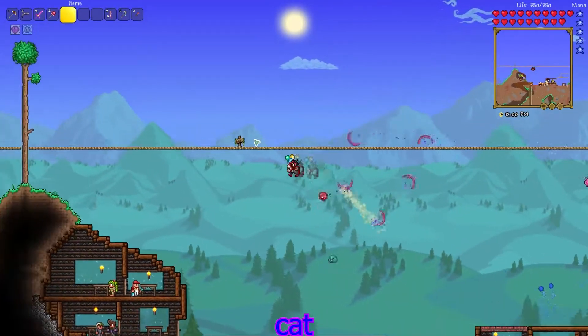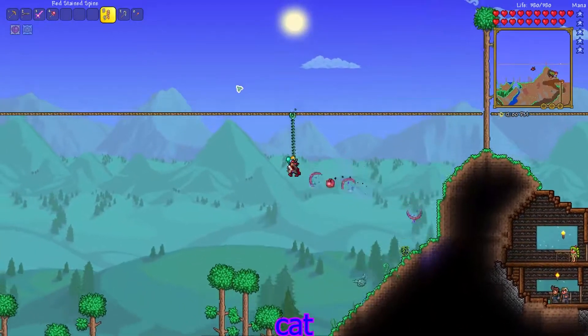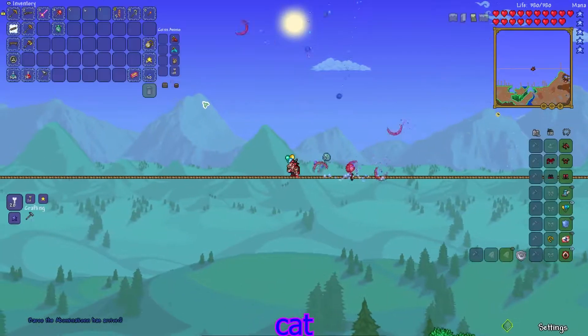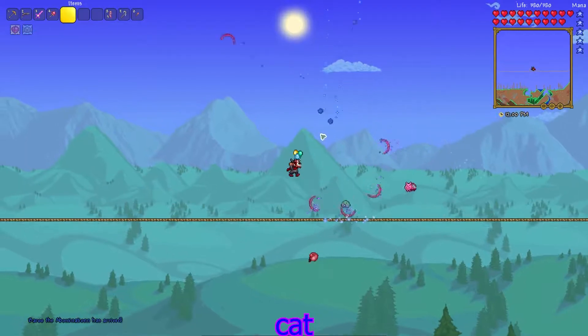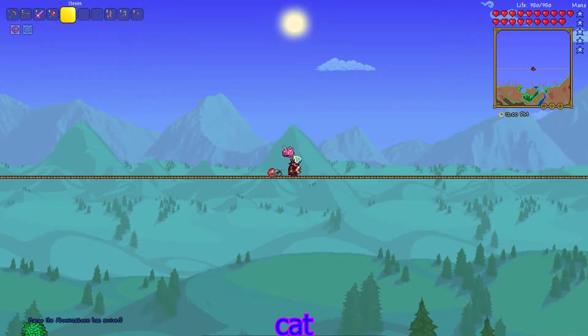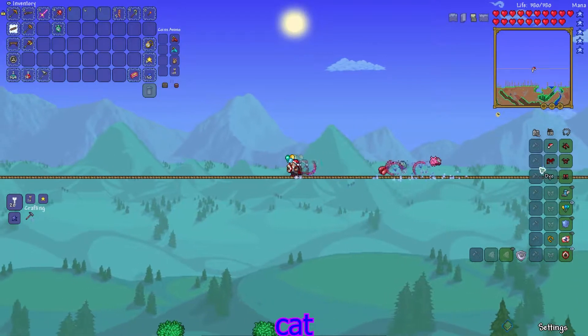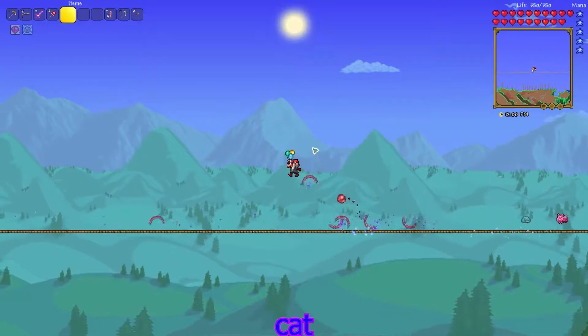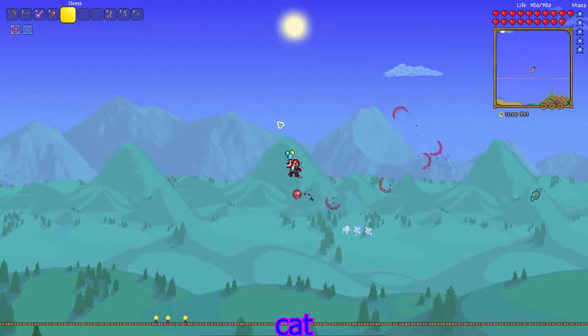We're gonna do the Brain of Cthulhu today — I'm actually really excited. I blasted open a big area and cleared it out. Actually, before we start, I probably got the best item in the game — look at this! I got a new NPC and I got the Mrs. Claus hat, so I am now Santa. That's pretty cool — I am very special today.